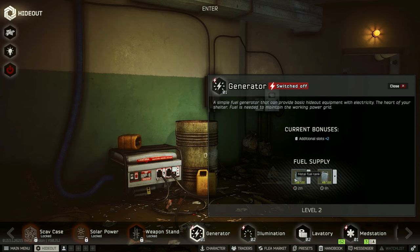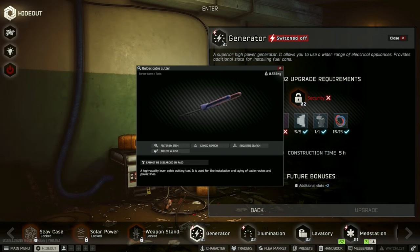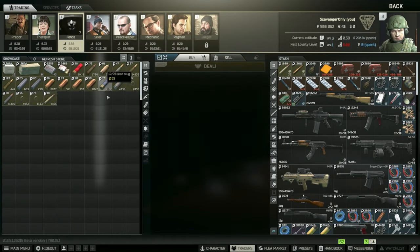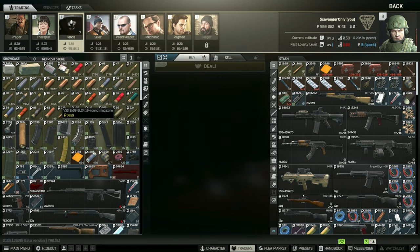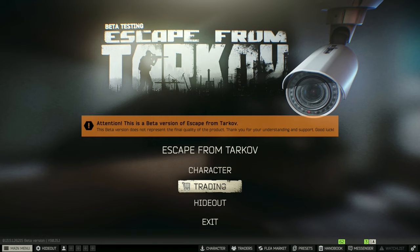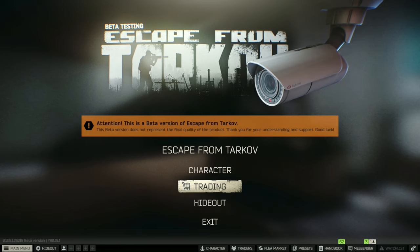I'll swap this out for the fuel as well. For the level up on this one we literally just need the Bulbex — if I can ever find this thing we'll be all set. Maybe someone accidentally sold it on the flea market — highly doubted, but we can double check. It doesn't look like they have it. Ladies and gentlemen that is going to be the end of this episode. If you enjoyed today's episode of the Scavenger Series make sure to give it a thumbs up, leave a comment, subscribe and hit the notification bell — see you in the next one!